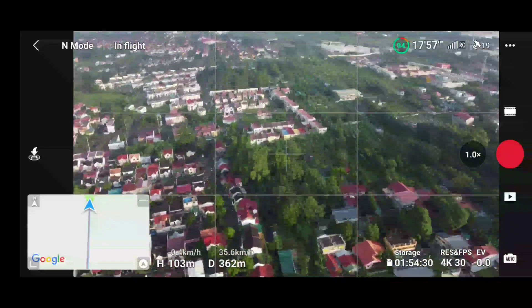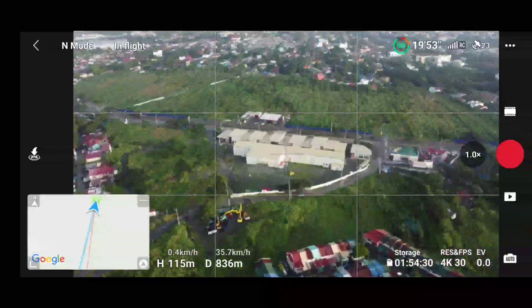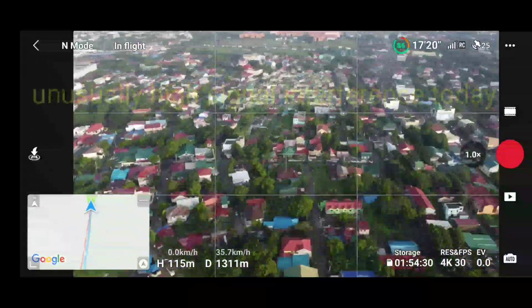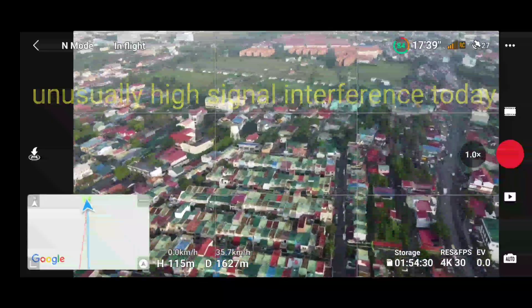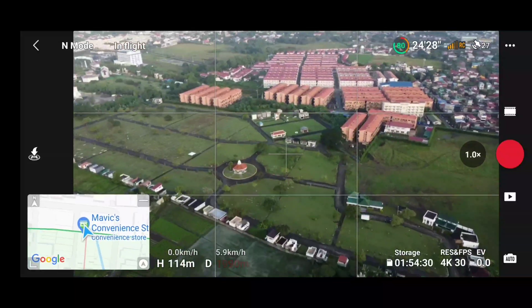For today, the signal interference is relatively high — it varies from day to day, sometimes there's not much signal interference. But today the signal interference in this area is high, so you'll notice that my signal turns to orange and soon will turn to red. This is Heavenly Peace — that's a cemetery.